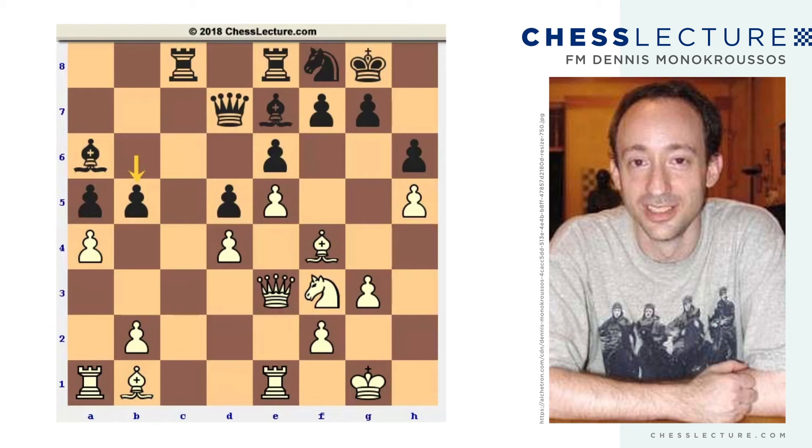If white just gets all the moves he wants — king h2, rook to g1, move the bishop, maybe double rooks on the g-file, and go g4, g5 — black is going to perish. There's no way black can just play defensively on the kingside and ultimately hold out against that kind of attacking scheme. So b5 is necessary. Now here white has two promising-looking options, and the engine chose the right one. Even analyzed very deeply, one of the ideas, while extremely dangerous, is not quite winning.